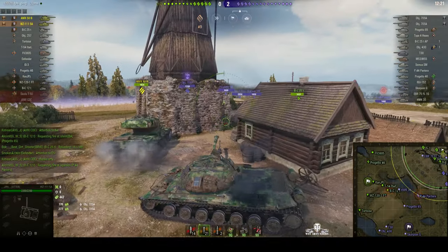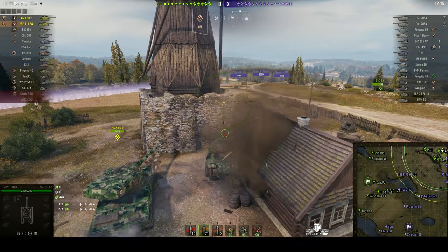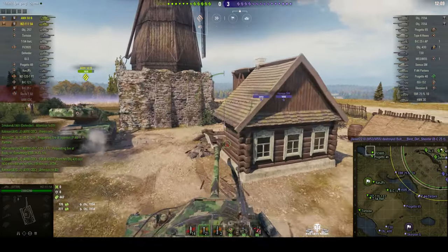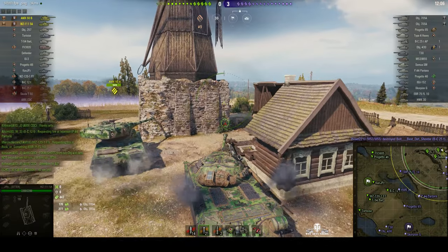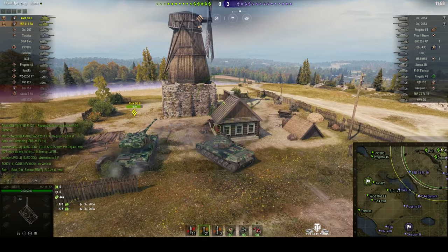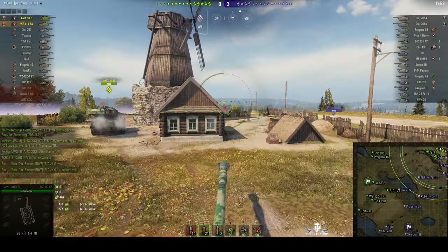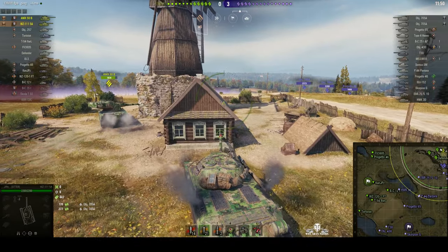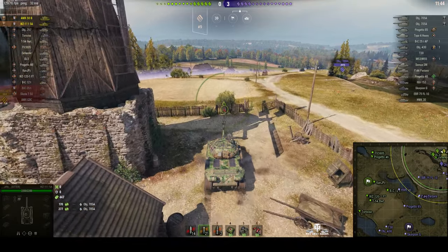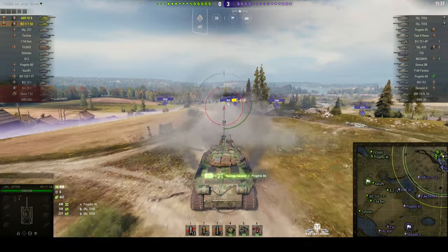We've got an FV3805, which is the British arty, tier 9. It's a tier 10 game on 3/5/7 matchup — that's before the changes; this is a 1.4 client game. It's not always a good idea to go south of the windmill here because the enemy arty can land quite easily on somebody directly facing the windmill or the south side of it. But if you can get to the north side where Press 9 is right now, you're fairly safe — you can pull back behind the windmill for cover. But yeah, we're going to push because the enemy is not pushing.